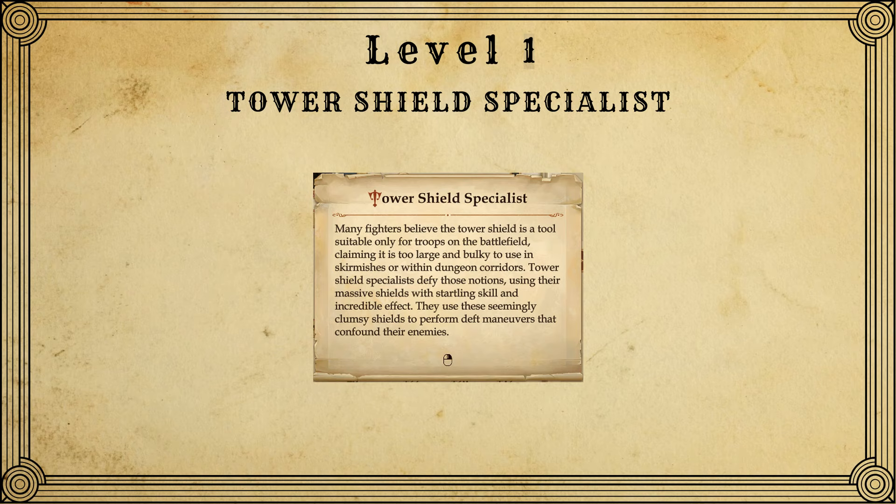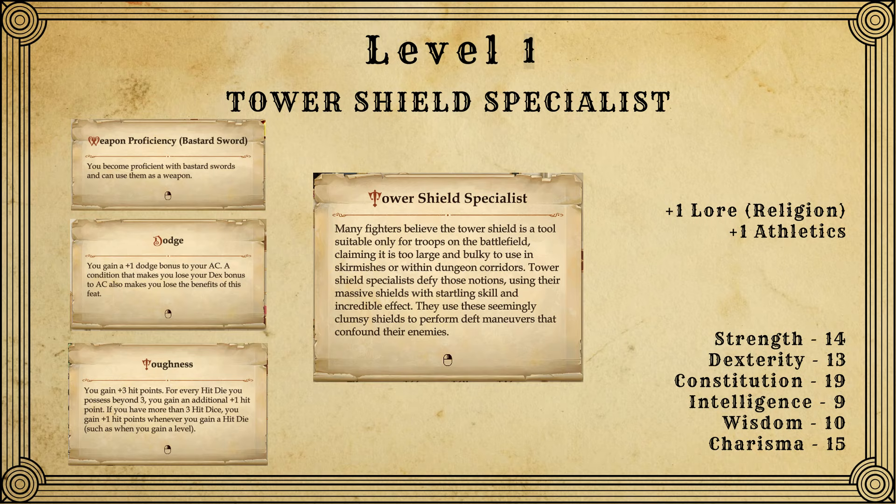Let's take a look at what Valerie has going on at level 1. She is a fighter with a tower shield specialist subclass. This is going to make her much more effective at using tower shields than anyone else would normally be, and give her benefits to using tower shields that no one else would normally get. I'll be talking about these bonuses as we acquire them. If we take a look at her attributes, you'll notice she has a lot of constitution — 19 is actually pretty good to start off with for a tanky character, and she has an okay amount of strength and dex.